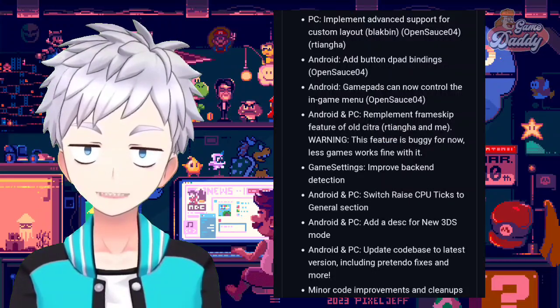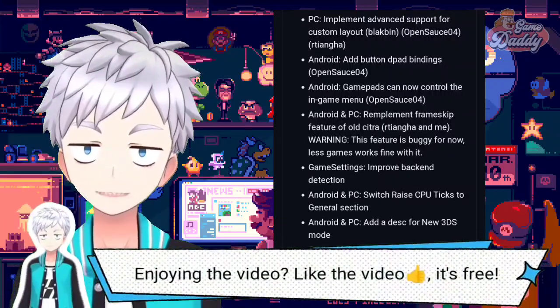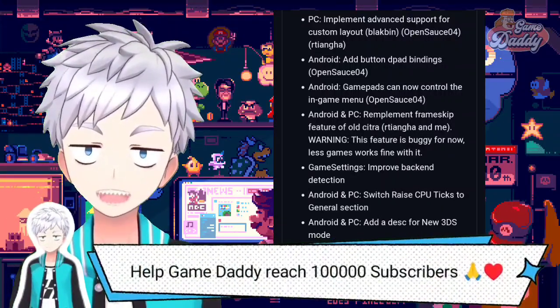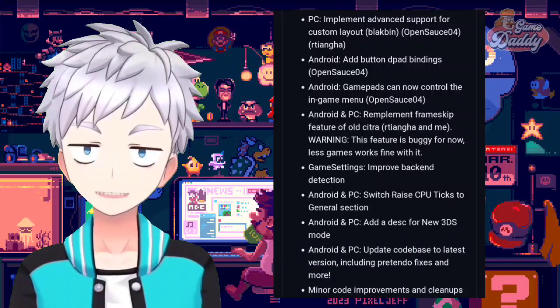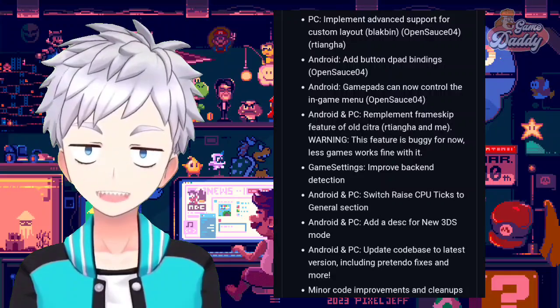Additional changes include a reworked settings UI, button D-pad bindings so gamepads can now control the in-game menu, a re-implemented frame skip feature from old Citra (though it's buggy for now and fewer games work fine with it), improved back-end detection, raised CPU ticks moved to the general section, a description for new 3DS mode, and an updated codebase to the latest version including Pretendo fixes and more minor code improvements.